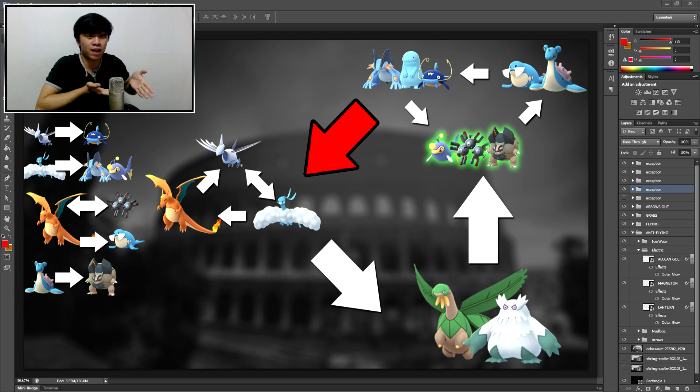Magnezone straight up loses to Charizard, so it's not as good. Finally, we have Lantern, who loses to Alteria but beats Charizard, Skarm, plus the other two Electrics. Within the group it goes left to right: Lantern beats Magneton plus Alolan Golem, Magneton beats Alolan Golem. Now before we move on — I used to think Cloyster beat Water Gun Lantern in the same shielding scenario, but it actually loses in the simulations. PvPoke has become more accurate, so I'm just not sure about that one matchup — I need to test it.